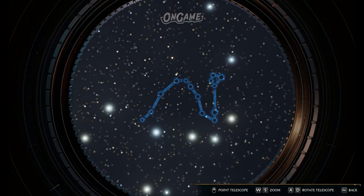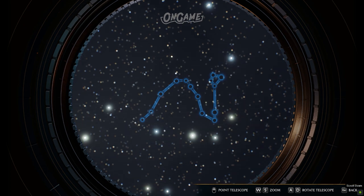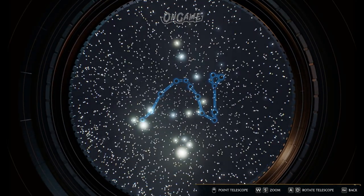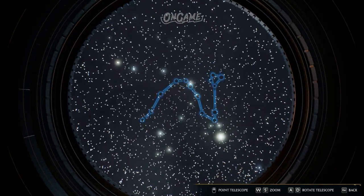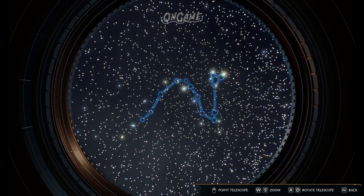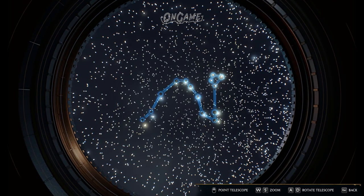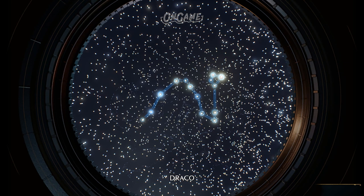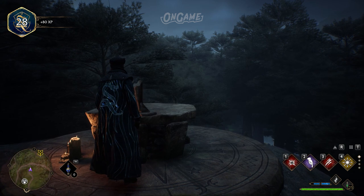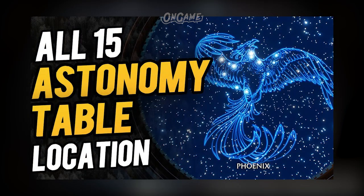The next puzzle is the Astronomy Table Puzzle. The first time you see this puzzle is in Astronomy class. To solve it, simply adjust the constellation to the stars by rotating and doing some zoom in and zoom out. The constellations are only available to view during nighttime, so you can either wait or move the in-game clock forward. For Astronomy Table locations, a video is already available — check the link in the description below.